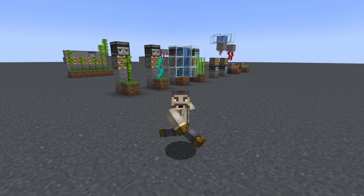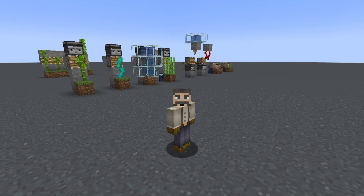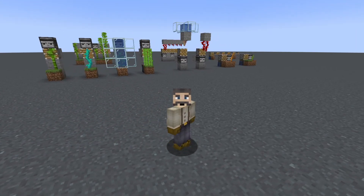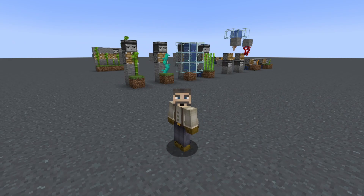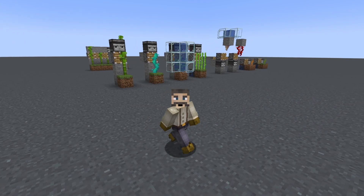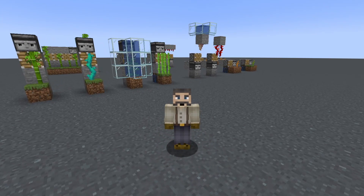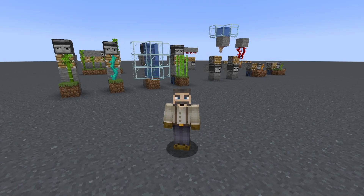Welcome back to another redstone tutorial. Today we're going to be doing tileable farms. As you can see, we have some examples here in the front and you can see how they tile in the back. That's going to give you a whole bunch of different things that you can tile together to make your farms as small — maybe you only want that one block — or as wide or as tall as you want to go. Let's jump in and see what you can grow here.